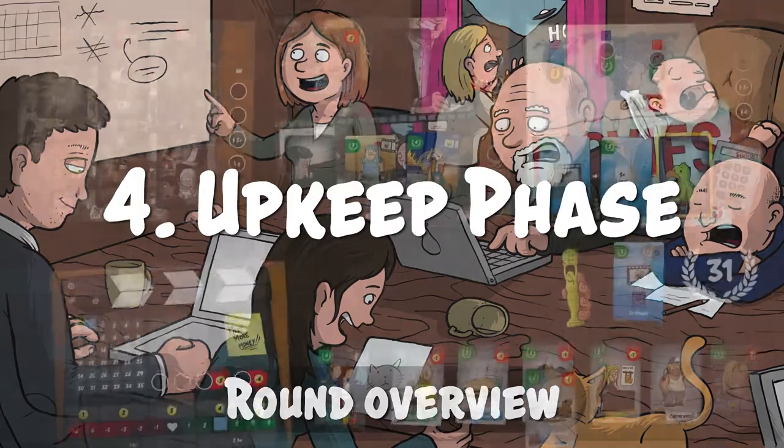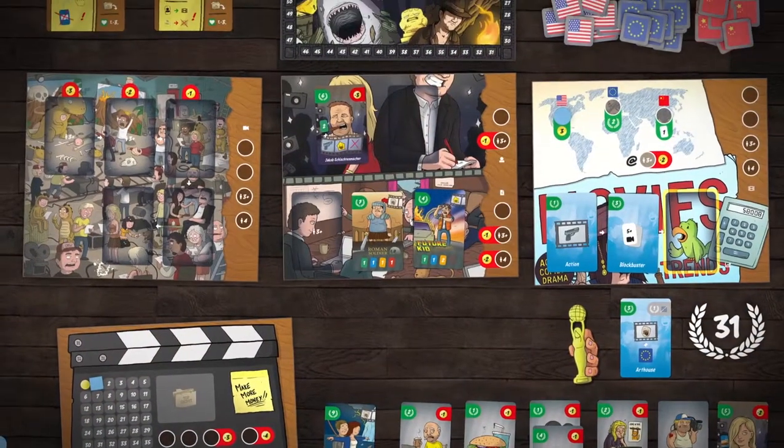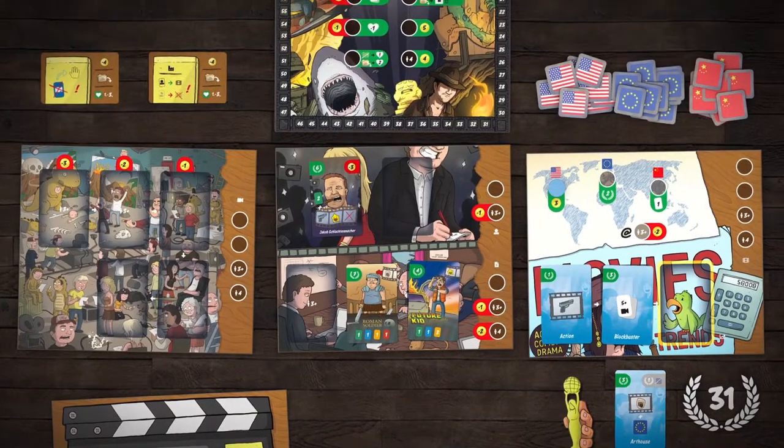Upkeep Phase: There's really not much to say here — tidying up the boards, replacing the cards. Then the next round begins.